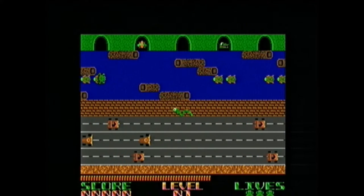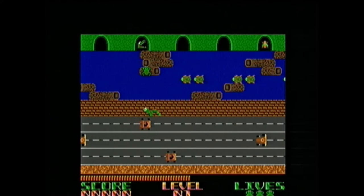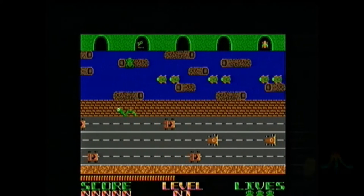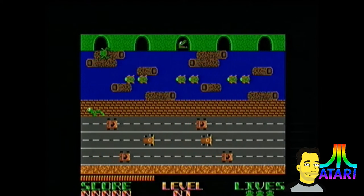The upper half of the screen consists of a river with logs, alligators and turtles, all moving horizontally across the screen at varying speeds. The very top of the screen contains five frog homes, which are the destinations for each frog.